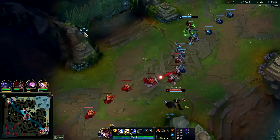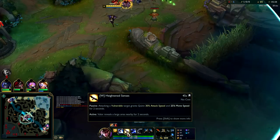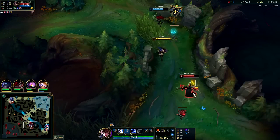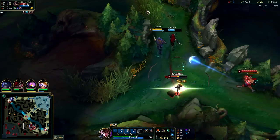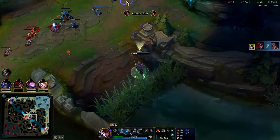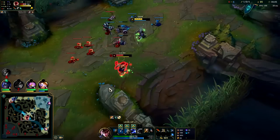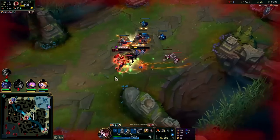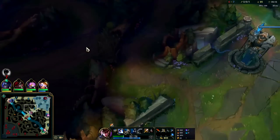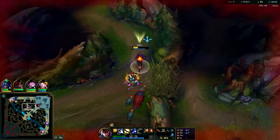TF doesn't have any boots — we could probably kill him here. Walk in on him with sweeper. We know we can chase him down, use our W to search him out. He doesn't have his Q, we do have tier twos. He tried to Q-smite it — it almost worked for him. Hit him with our E and auto — he's a goner. That was actually really well played by Lee Sin, that Q-smite, but I was just a little quicker with the jukes.